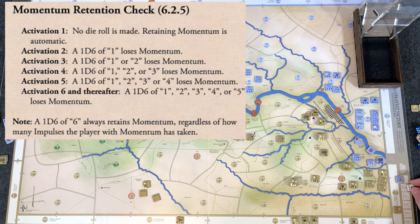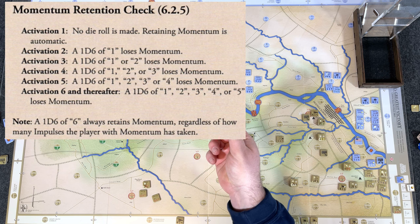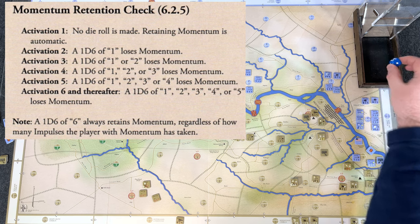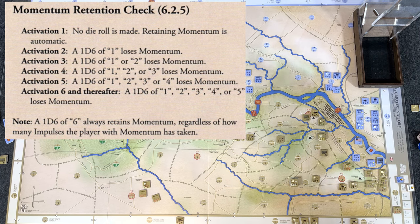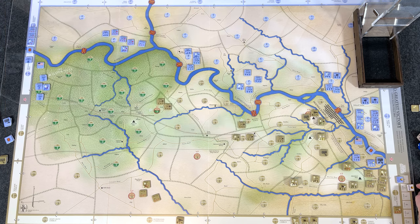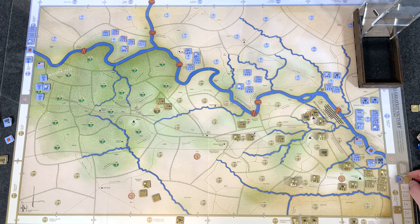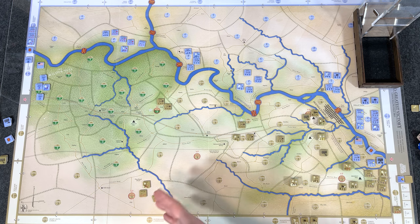We move the impulse marker up to second impulse and now roll. We needed a two or higher, but rolled a one. That means the Union lost momentum - the Confederates noticed quicker than expected. We move the impulse marker back to one and flip it to the butternut side showing the Confederates now have momentum. They'll get to pick an area and choose assault, bombard, or pass. Maybe some scout detected the movement - build yourself a narrative as you play.